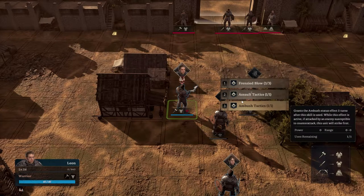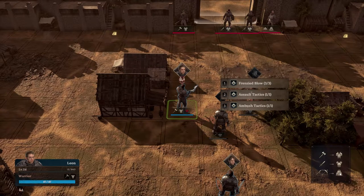Axes are good against heavy armor, swords are good against mid armor, and arrows and pikes look like they're good against light armor — probably, possibly, I think yeah.